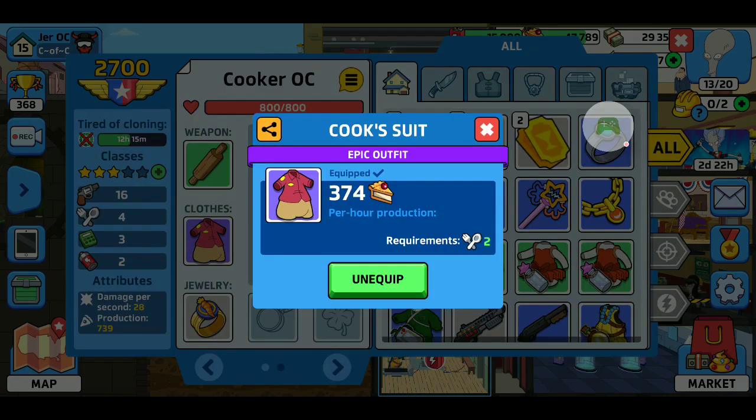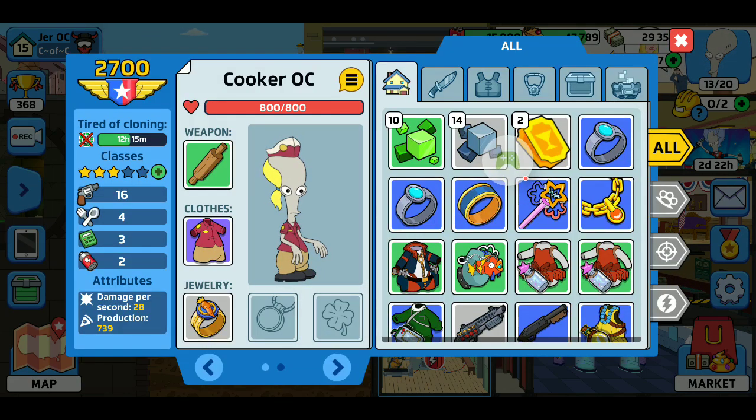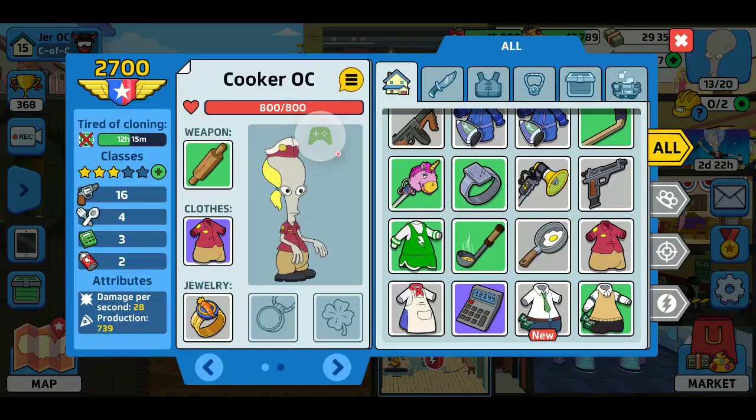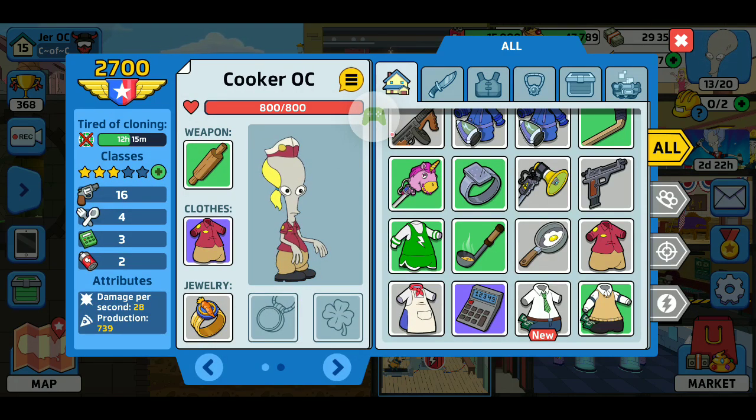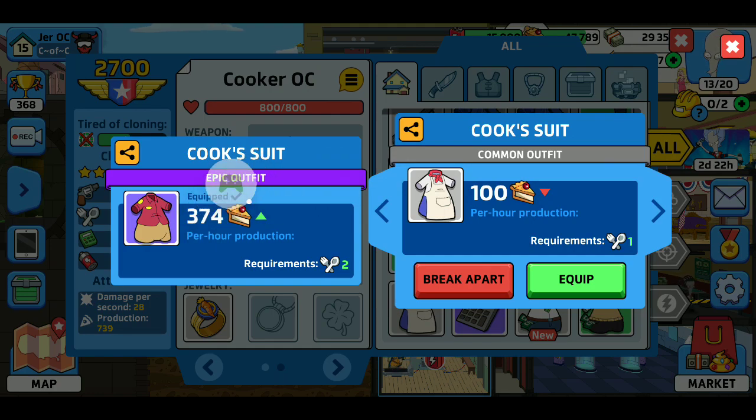Everyone you have in each room you can easily get to with the arrows at the bottom. I've only got two cooks and I can have four, but I'm training people right now. So another cook's outfit — gray is like the common. He's wearing an epic right now, so I don't want to equip a common because he'd go down to 100 where I'm at 374 with the epic. So until my guys are done training, I'll leave my stuff in the inventory.